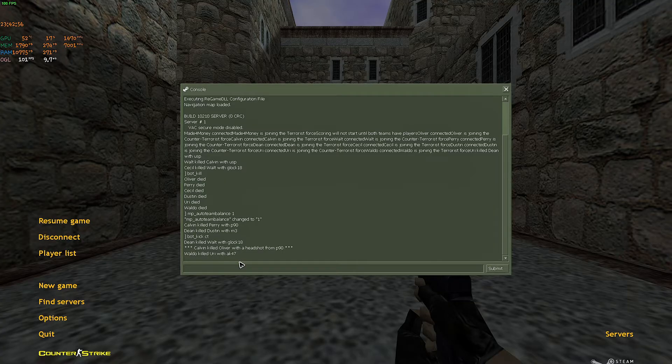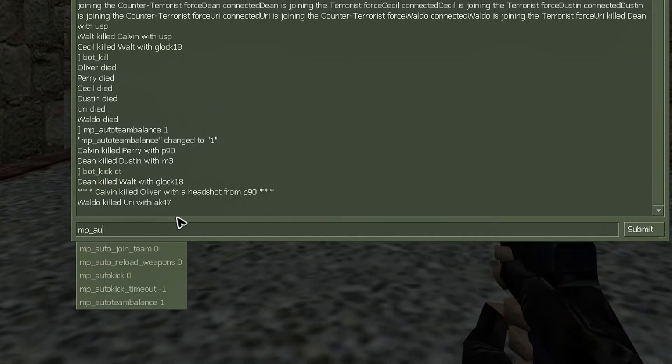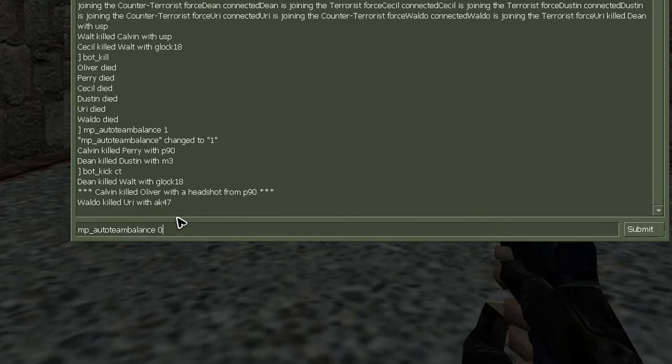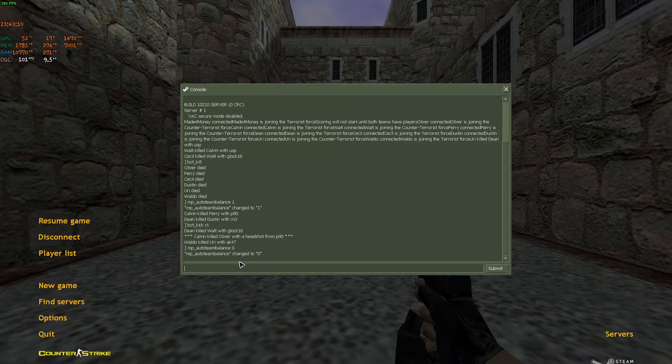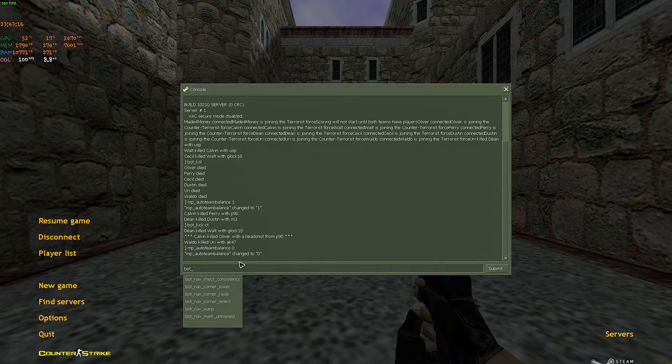Now, if you want to kick a bot from either CT or T, all you have to do first is make sure that 'mp_autoteambalance', which is right here, is set to zero. Hit enter, and as you can see it has been changed to zero. Then just type in 'bot_kick', followed by either T or CT, and hit enter.